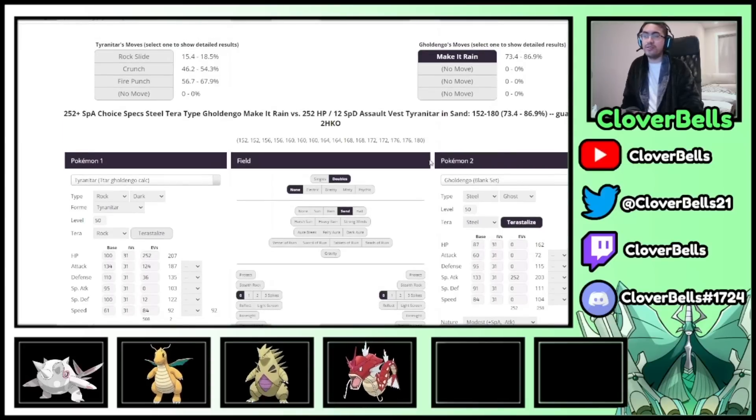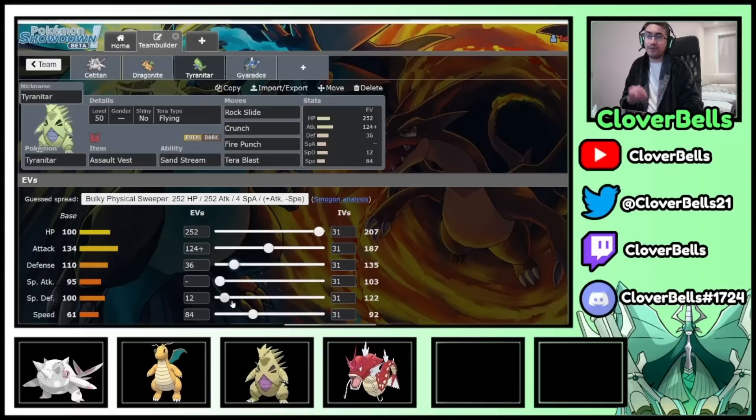That's factoring in a speed tier and a defensive calc — I survived Make It Rain. I could potentially outspeed Goldango if I had Icy Wind or something to give me plus one. Dragon Dance could do that, but I wasn't able to survive Make It Rain if they Tera into Steel type. So a lot of Tyranitar sets are going for the Assault Vest. I changed my build: Assault Vest, and I just need an option on my team to help me outspeed with something else. The rest went into defensive bulk — that's all I have left. That's how you do it.